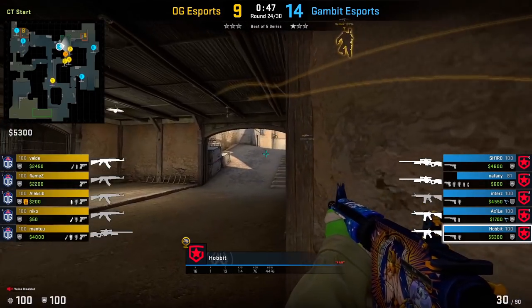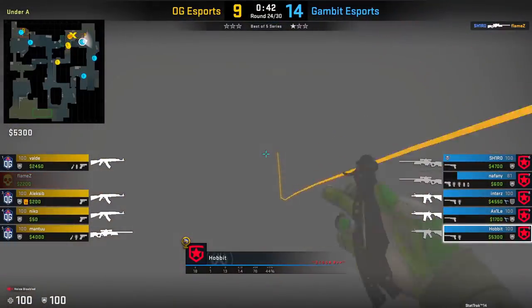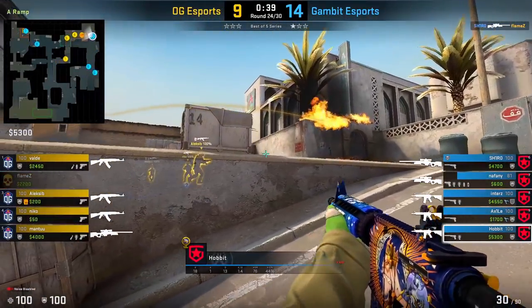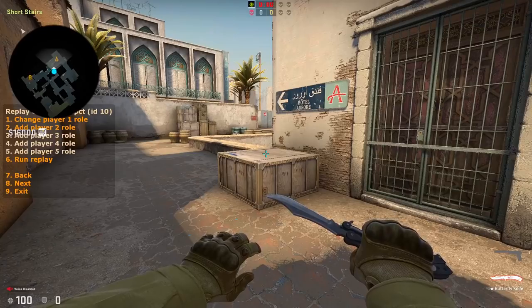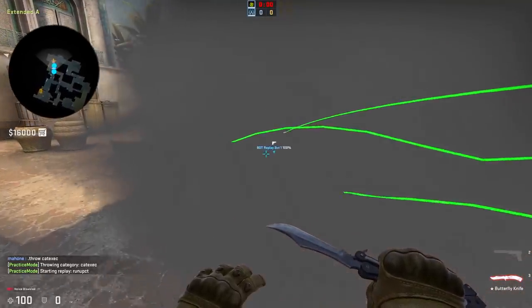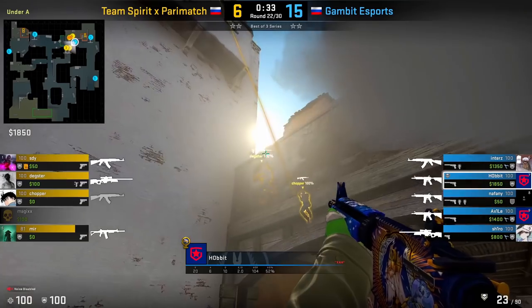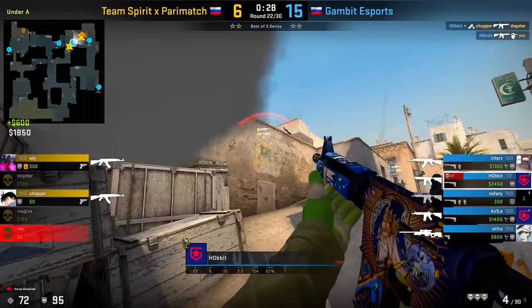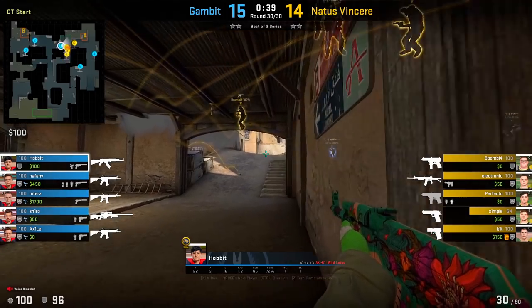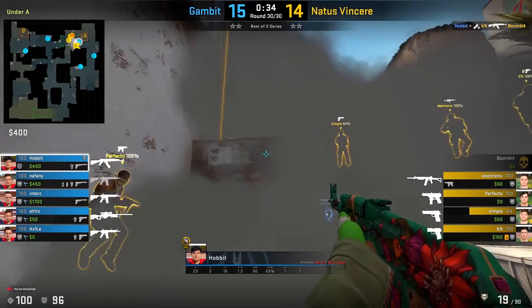Alternatively, depending on the smokes that they throw, you could use the smokes as cover to allow yourself to scale up towards the ramp position, and then pick them as they're actually crossing into the site. This is very dependent on exactly which smokes the T's throw. When the T's throw the three exact smokes for catwalk, you can basically run all the way up from the CT ramp to the A ramp without being seen because the smokes cover you. So don't be afraid to creep up along this left side of the CT ramp area and use the T's smokes against them. Just always be aware of the possibility that the T's could spawn drop, so whenever you're rotating up towards the A site, be ready for this possibility.